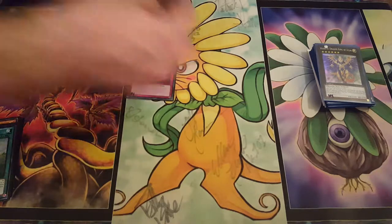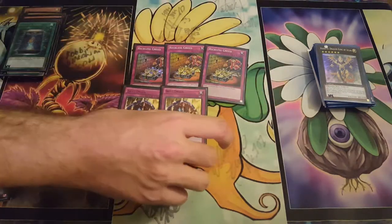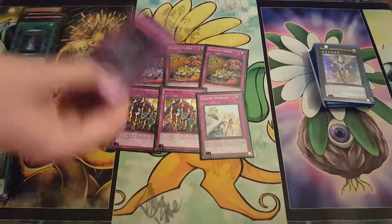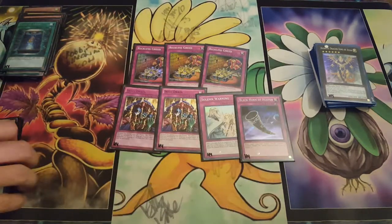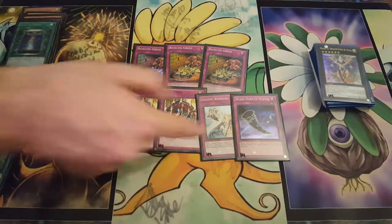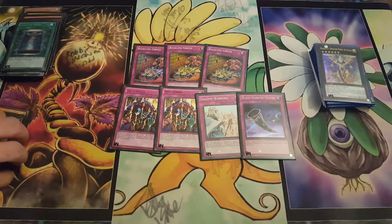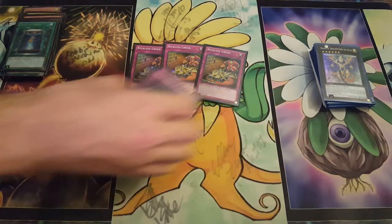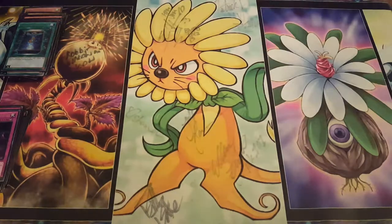For the traps, we have triple Reckless Greed, double Skill Drain, one Solemn Warning. To make room for the extra Card of Consonants, I had to cut Black Horn of Heaven to one — I still wish it were two. But Book of Moon is still stronger, so I'll stick with that over the Horn for now.